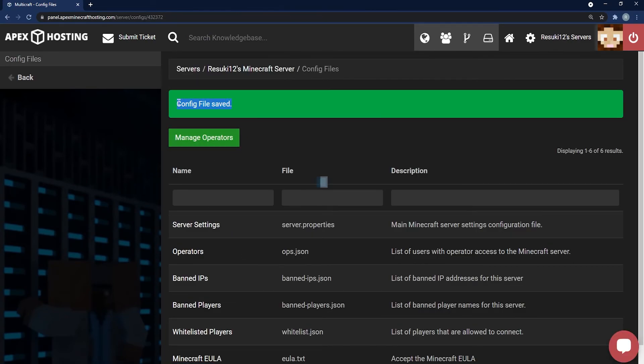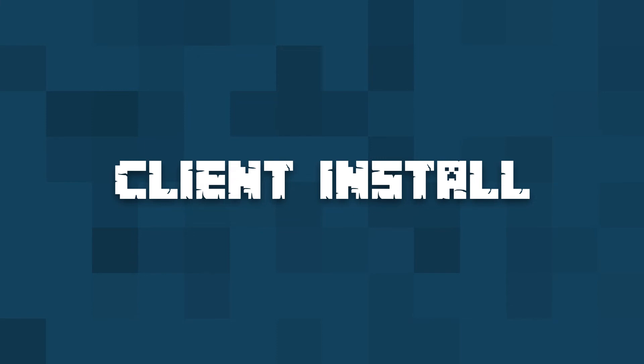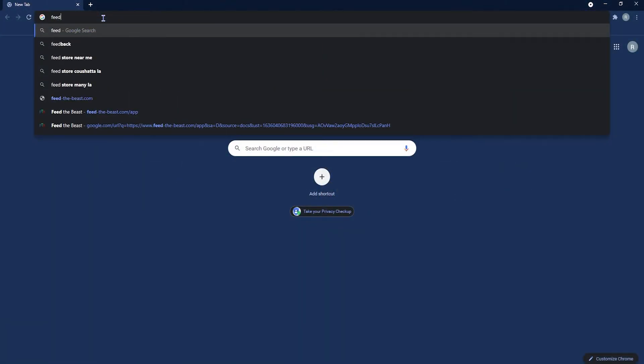A new pop-up will appear — click 'create new world,' click 'restart now,' and then once that's finally reset you'll see 'config file saved' and you'll be good to go.